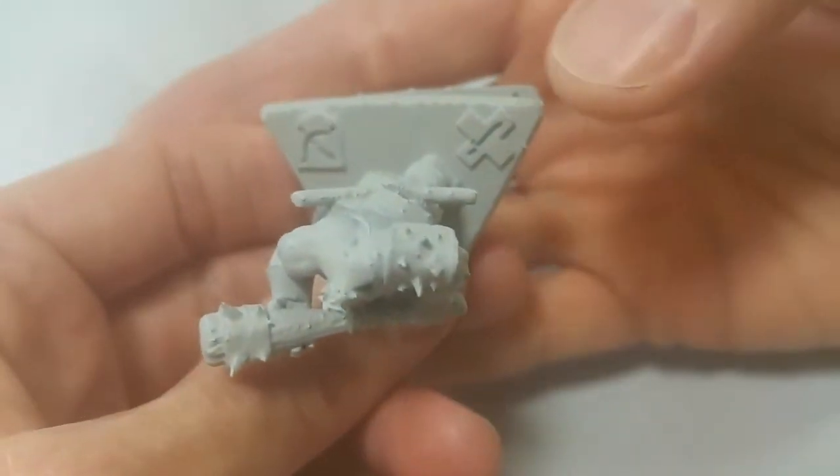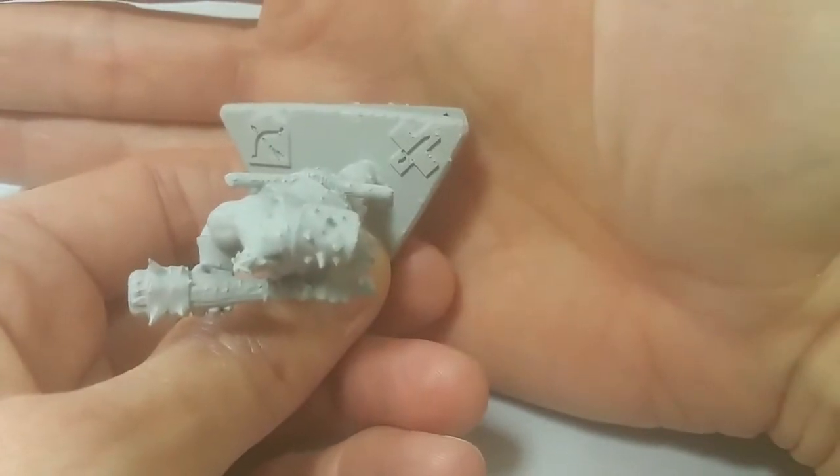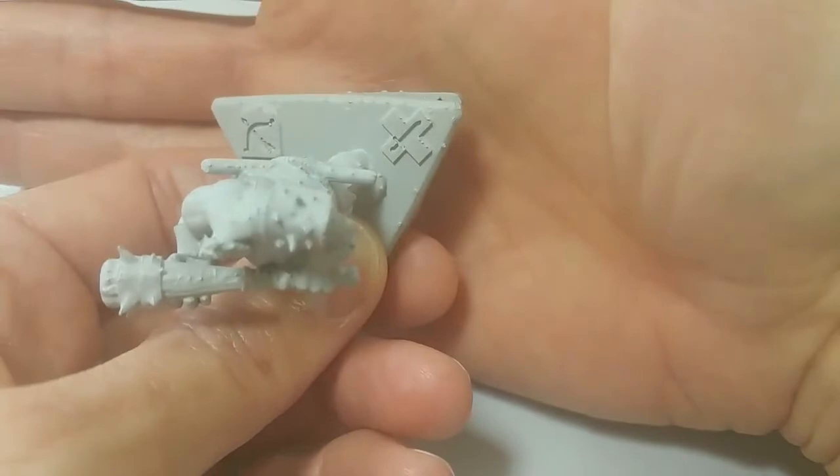The swordsman ring however has the X, as in no, doesn't work. So the X is the ring he can't be hit in — he's invulnerable in the swordsman ring.